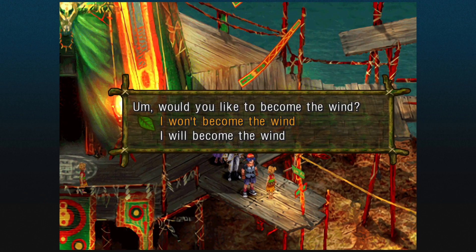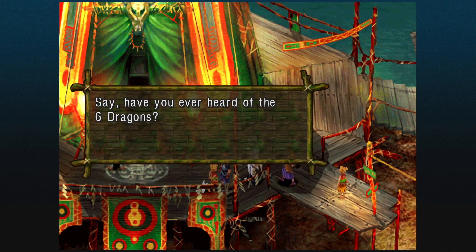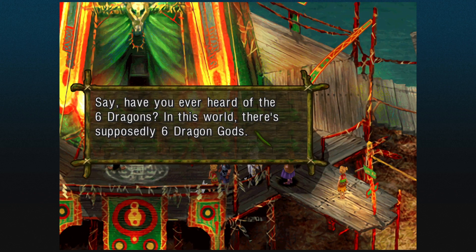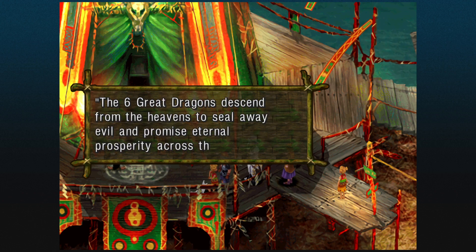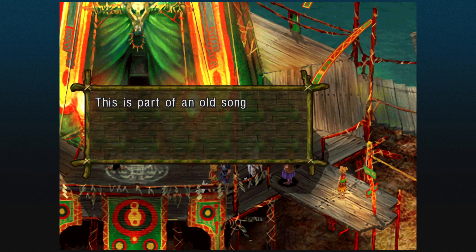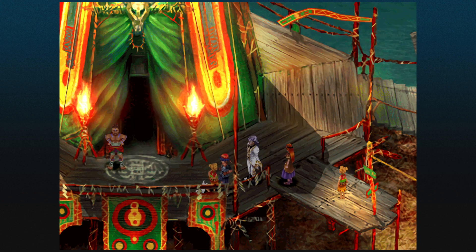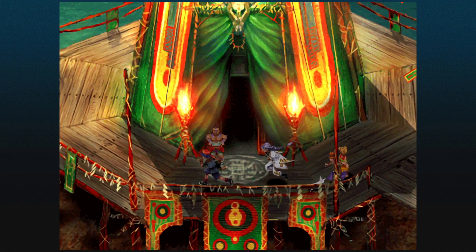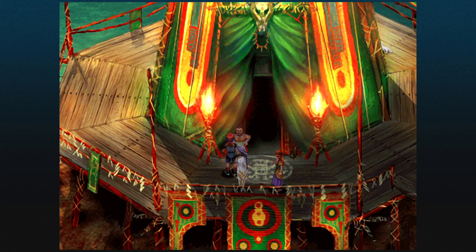Would you like to become the wind? No, it won't become the wind — aw, that's too bad. Say, have you ever heard of the six dragons? In this world there are supposedly six dragon gods. 'The six great dragons descend from the heavens to seal away evil and promise eternal prosperity across the land.' This is part of an old song passed down in El Nido. This is the Dragon Shrine, residence of our chief, Shaman Daria. Please be sure to act courteously on the premises.